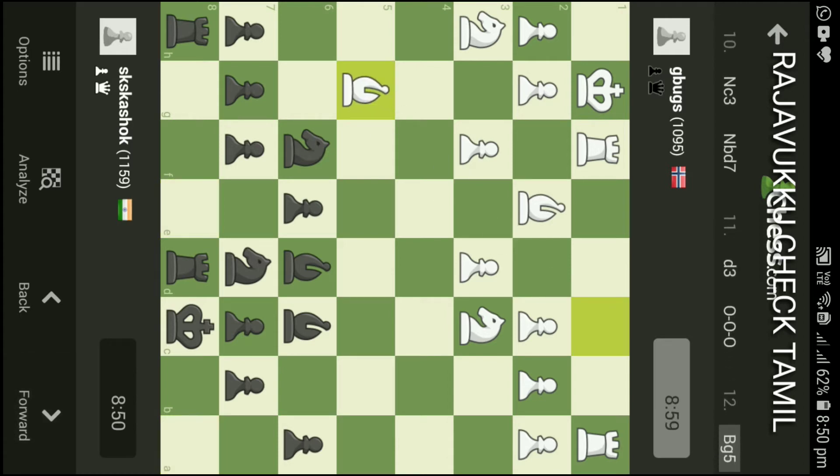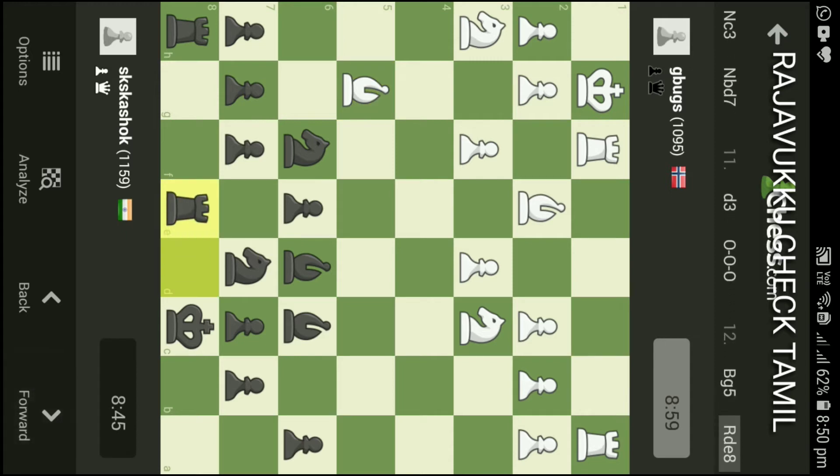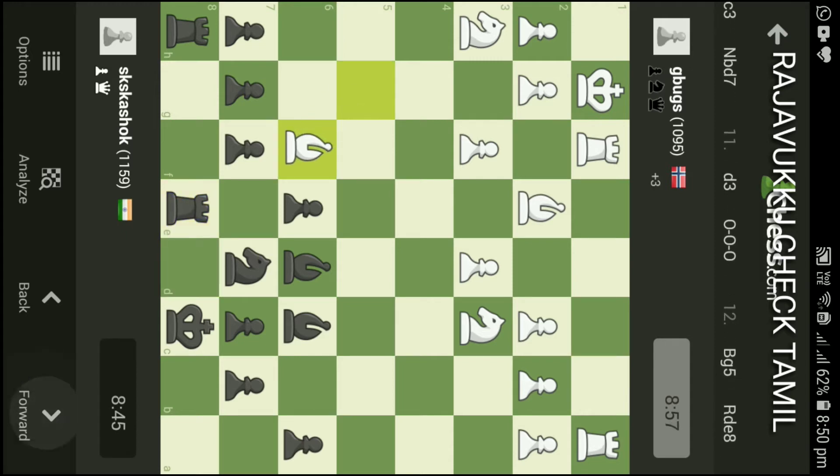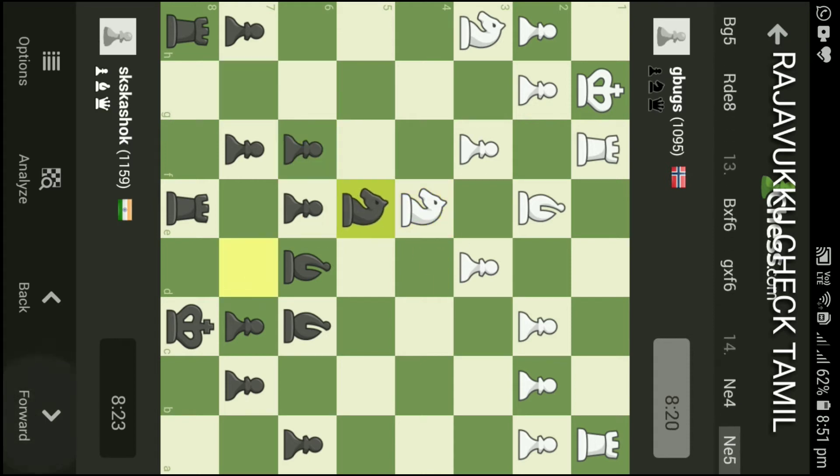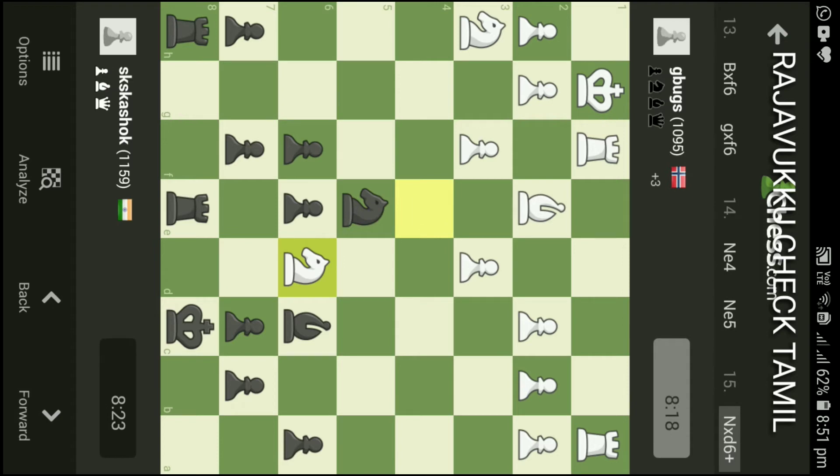I will give Bishop G5. If you want to castle with Bbd7, I will turn the interference. I will castle the arrow of F6. If you want to cast the arrow of F6, I have Knight E4.